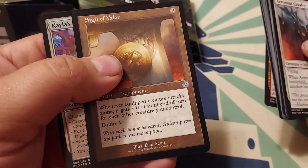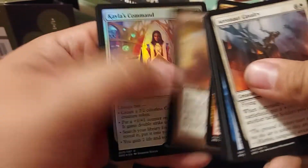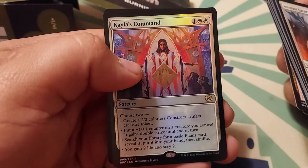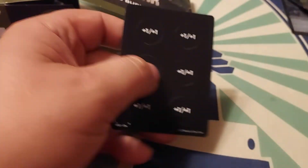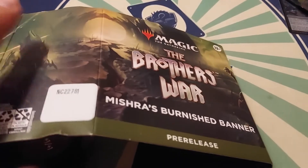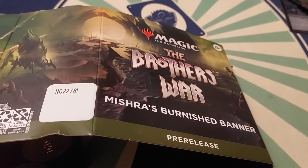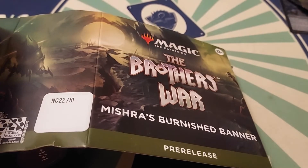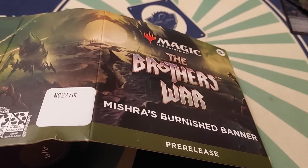Sigil Availer — when the cryptic creature attacks, it gets +1/+1 until end of turn for each other creature you control. And Tailer's Command. Interesting. All right guys, so that is the Mishra's Burnished Banner pre-release kit. Stay tuned for the next video — we're going to open an Urza's Iron Alliance one and see if the promo is different. I really don't know if the promo is different, but I'll see you guys in the next video.